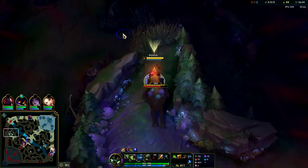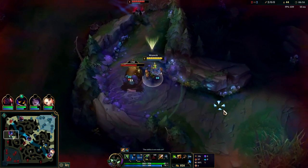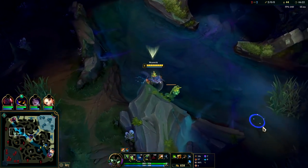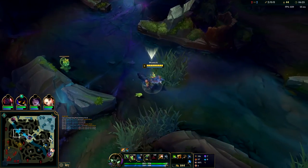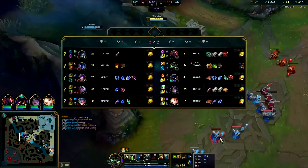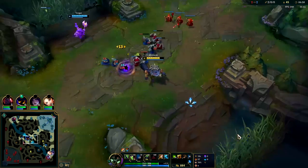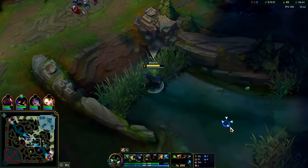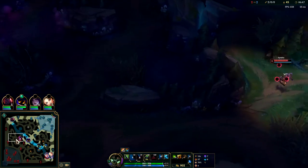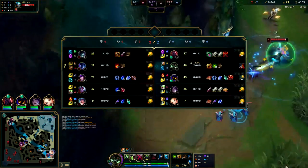Once an enemy champion hits you, you'll just lose the movement speed. We pop our W — he laid a ward here, I gotta hurry, Syndra's gonna rotate so I gotta leave. I need level six. Their top is rotating, their mid is rotating. The best thing we can do is get out of here. I'm on Celerity Water Walking here — she can't kill us, no way. Water Walking is as fast as tier one boots.